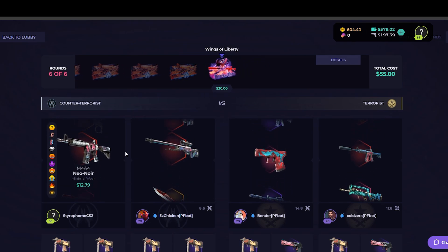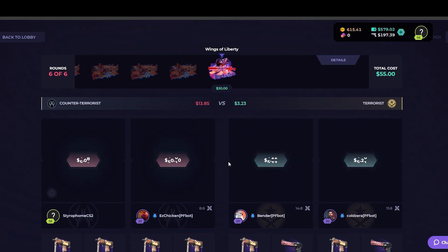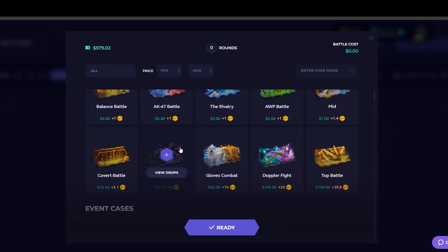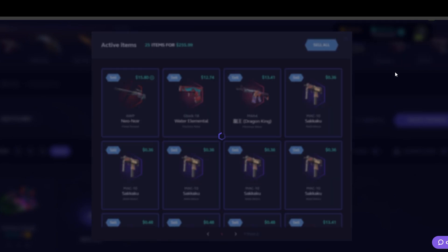We get two M4s — okay, that's sick for a five dollar case. Wings of Liberty, how expensive is that? We'll take it, that's definitely profit with the two M4s. $55 battle and we get $58 — that was kind of bad actually. But we could switch it up. I kind of want to do more expensive stuff, so we'll step on over to three Monsters Break cases.